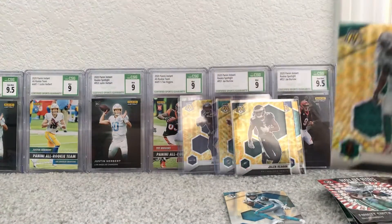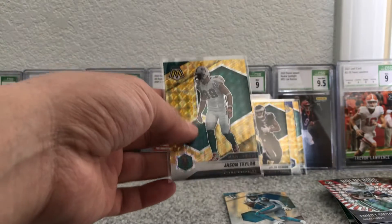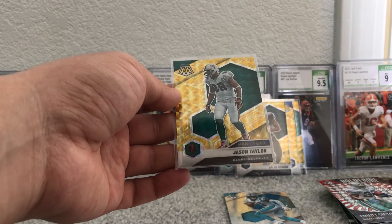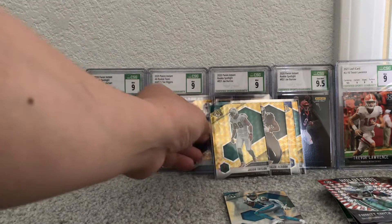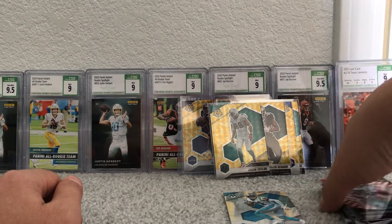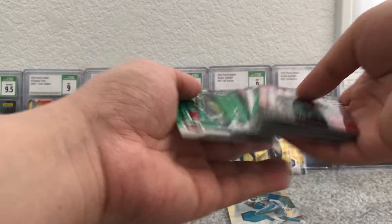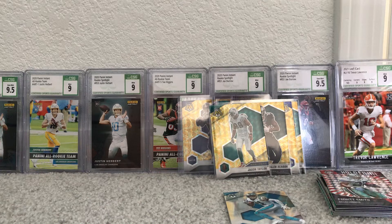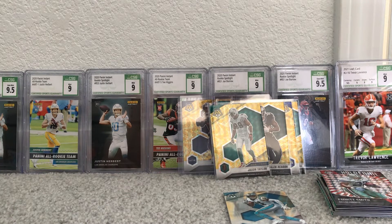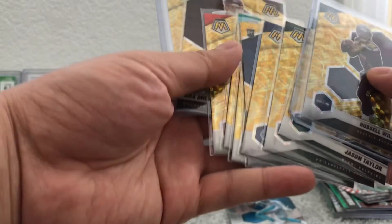I believe the mega box is better because the gold prism is really nice. Wait — these aren't gold, they're yellow, right? Yellow prism. Yeah, these are a lot nicer than the green, but it looks just like gold. So let's see what's the best thing we hit. Nothing much. The points was really nice, and I guess the Trevor Lawrence — we got the base rookie. Thanks for watching and I'll see you next time for another opening.